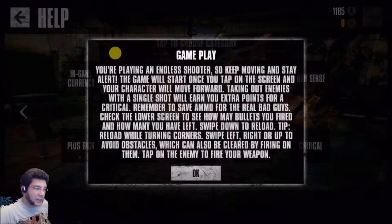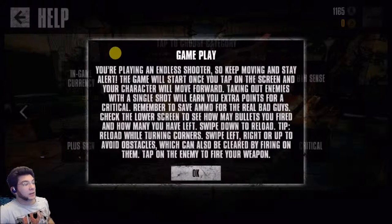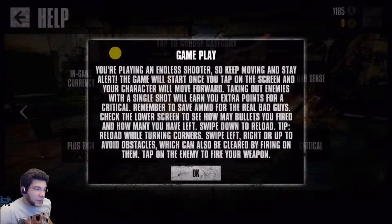What does all this say? With a single shot, you earn extra points for a critical hit. Remember, just save ammo for the real bad guys. Check the lower screen to see how many bullets you have fired and how many you have left. Swipe down to reload, or reload while turning corners. Swipe left or right to avoid obstacles, which can be cleared by firing on them. Tap on the enemy to fire your weapon. That's pretty much it.